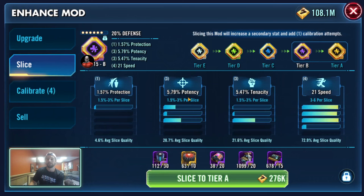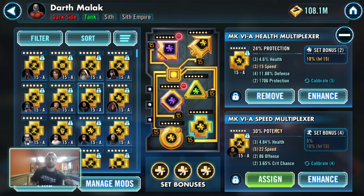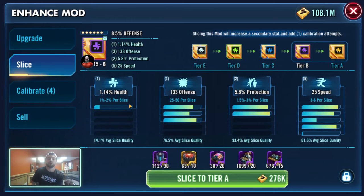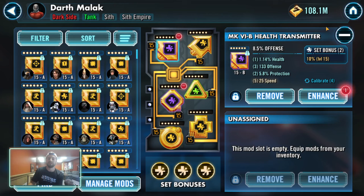Health and potency are both at 50%. On potency — this mod on Malak — I can get 3% as a max per slice. Multiply that by 5, I'm going to hit 15%, and a potency primary like Moff Gideon's is 30%, so you can get halfway there. Similarly with health percent — I could roll 2% per slice, and a health primary can be 16%, so you can get to about 50% effective of what that primary stat would be.